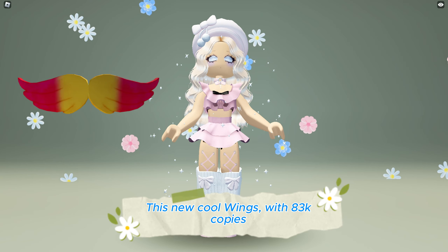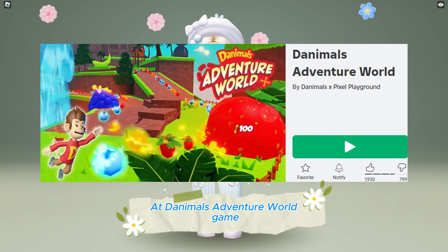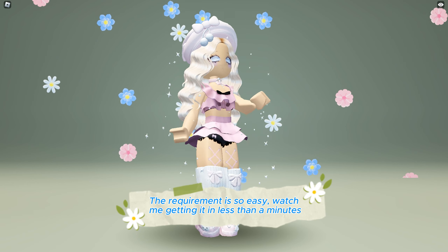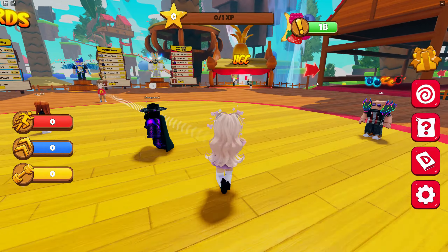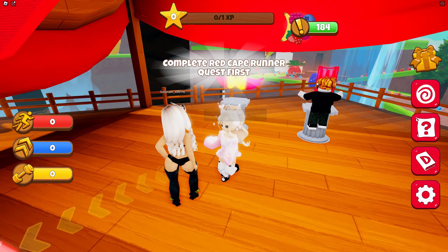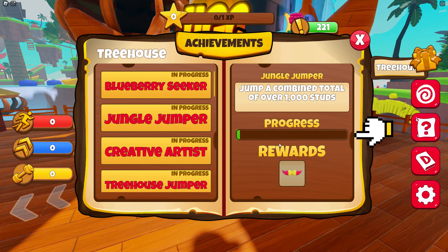This new cool wings with 83,000 copies is now available to be obtained for completely free at Danimals Adventure World game — game link in the description below. The requirement is so easy — watch me getting it in less than a minute. Join the game then move to the UGC area. This is the wing; to obtain it, click on this icon. The requirement is to jump 1000 studs.